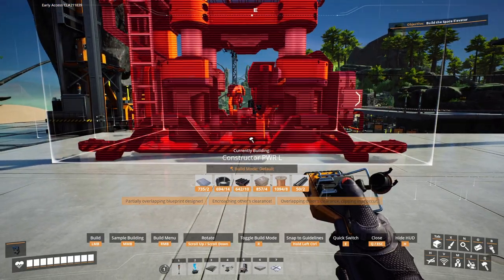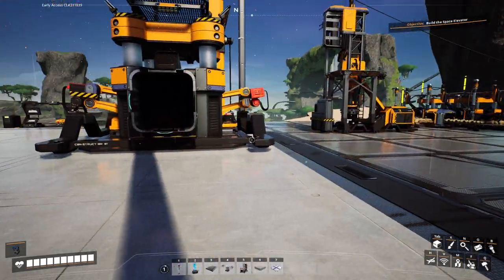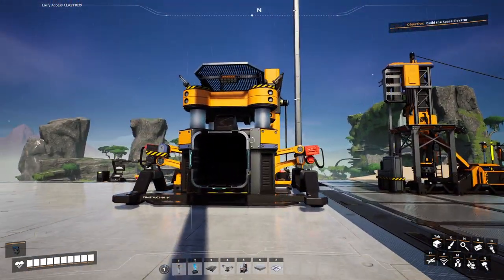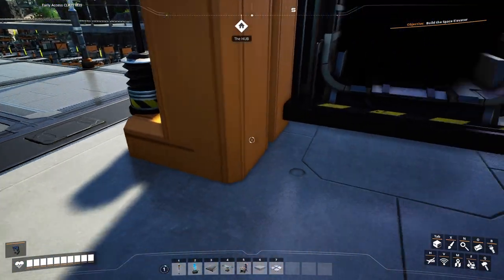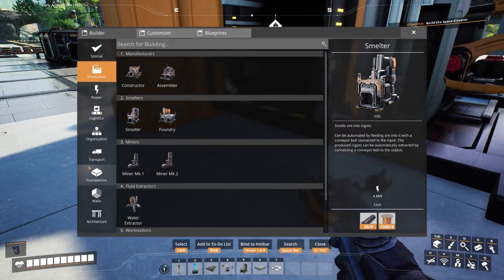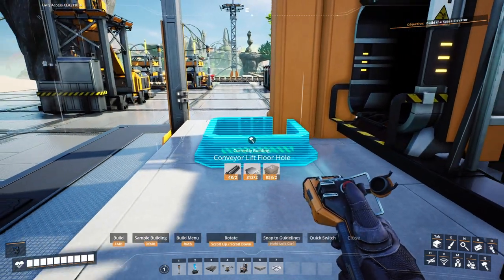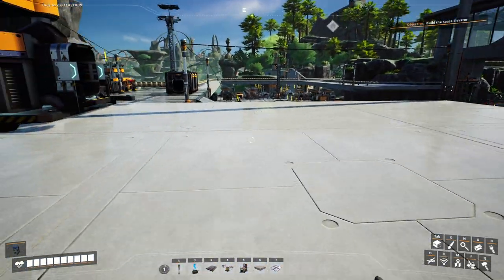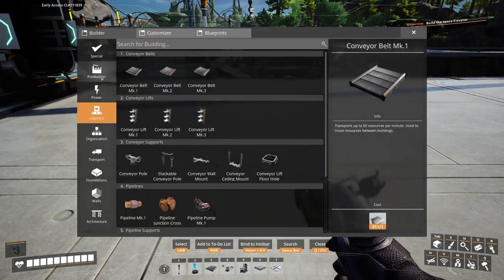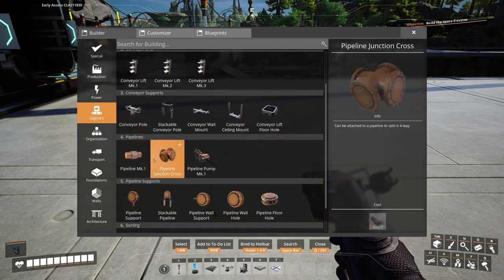We'll go ahead and take our constructor and line it up. Another reason I'm using this one-meter foundation is it's going to help me line up things on the other side. We'll go ahead and put a floor hole here. We can't put floor holes in the foundation as well, and the sides are kind of annoying — so everything has to really fit within this 4x4 grid.